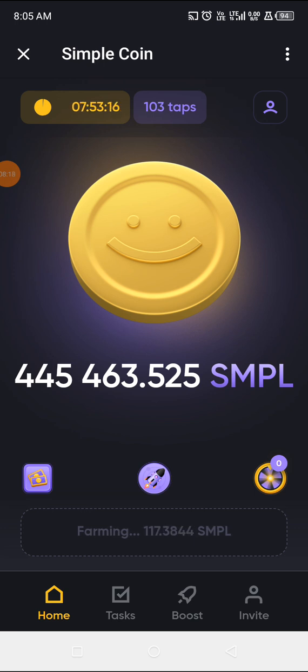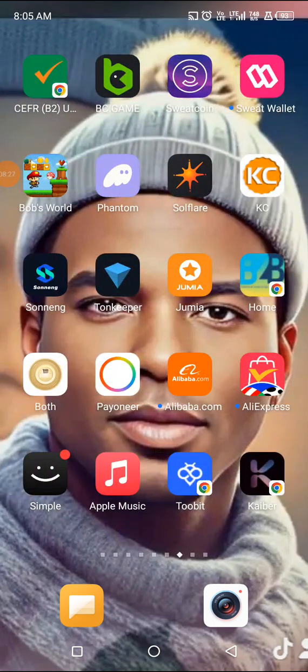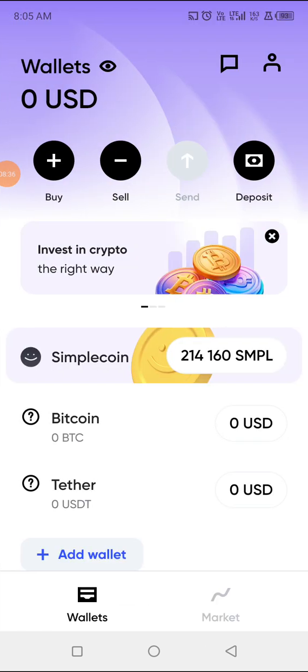Let me show you my balance on my Simple Coin app so you can see it. This is my Simple Coin app. You can see what I have there — this is the accumulation of all the withdrawals I've been making. By the time the 44,000 drops on it, it's going to be around 258 or so. I just wanted to share this with you.